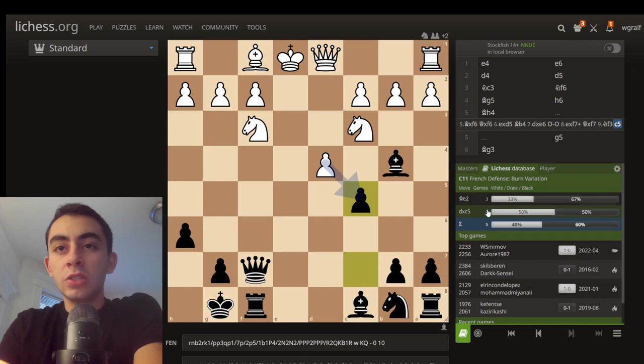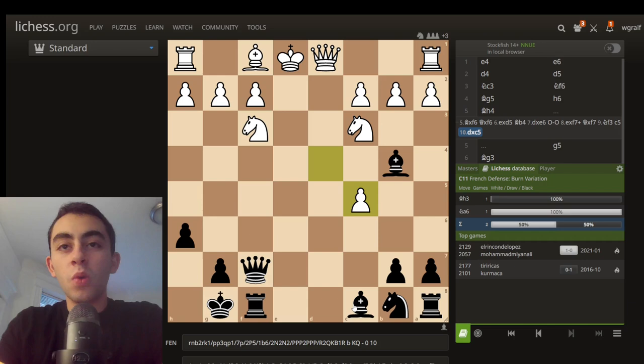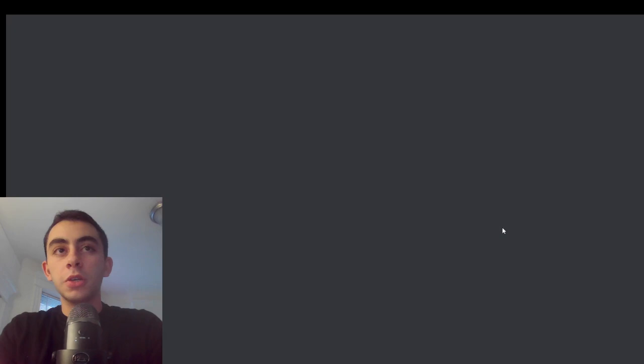For example, if they play d takes c5 — as two people have — this is a fantastic position. Pause the video and really think; it's a very difficult move to find. It has been found one time ever: bishop to h3. A crazy move. The point of bishop to h3 is a couple of things: it stops this bishop from developing, in that we're just going to take g2. There's the obvious question of what if g takes h3, and here there's actually a fantastic game to show.